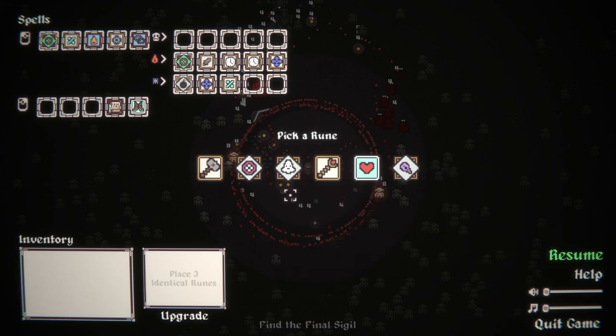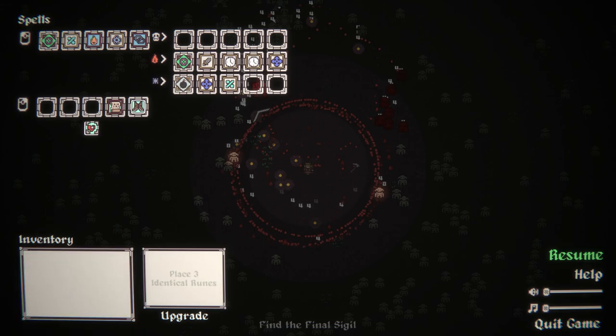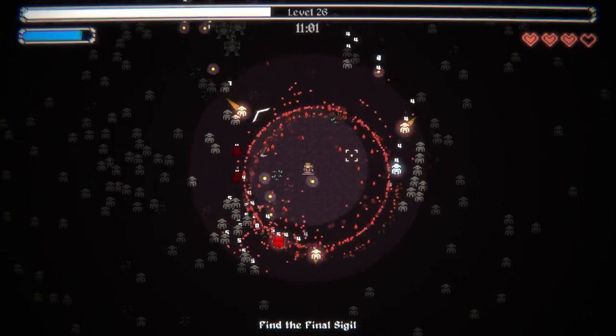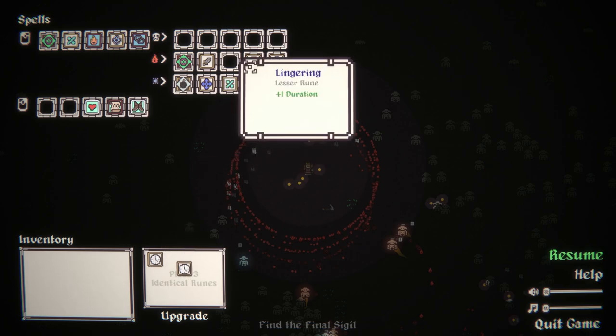Reduce cooldown time, could go Ghost, damage and knockback. I'll grab Toughness — there might be an interesting upgrade for Toughness, and in this way I'm not just sitting at 2 HP. Find the final sigil — it's up here. Next up we want to grab Lingering, so we can finally upgrade this.